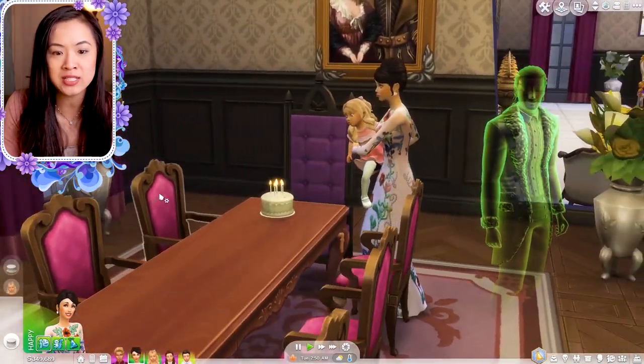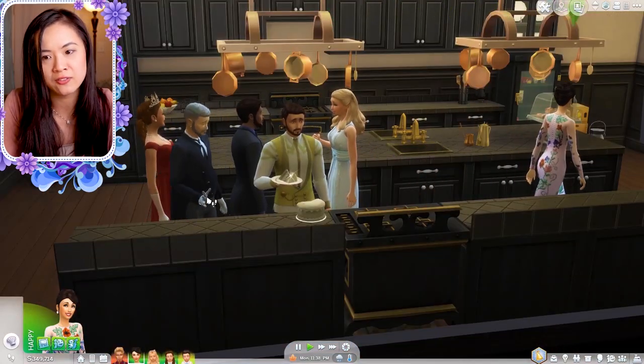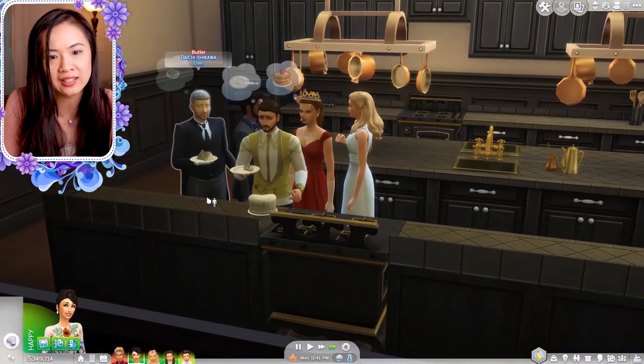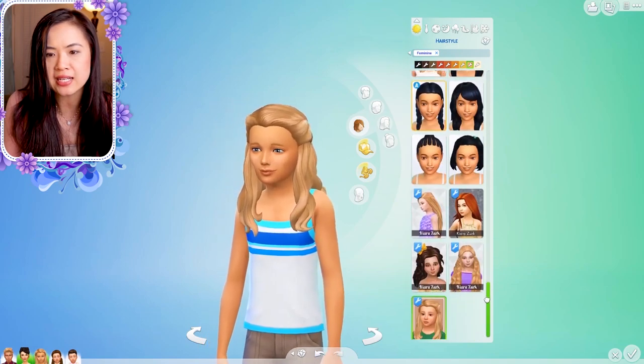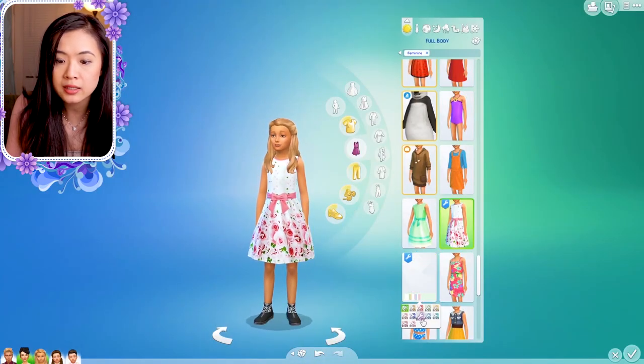Hello and welcome back to another episode of the Royal Family. In the last episode we got to age up Princess Amira. She had her huge birthday party with all of her relatives and friends and we got to see them all again, and we also got to play around with some of her hair and the custom content we have for the kids.